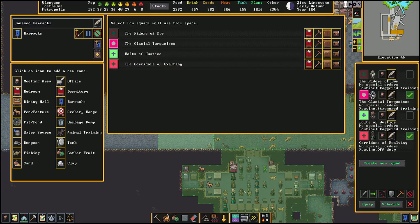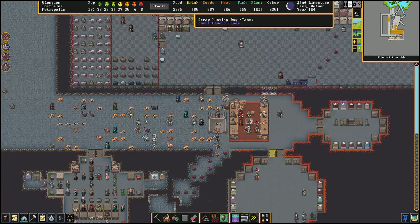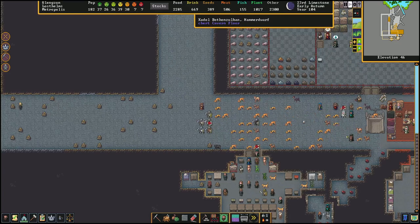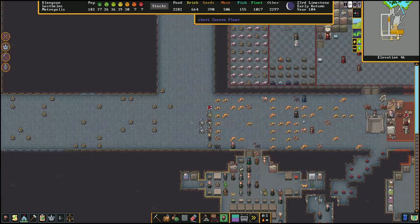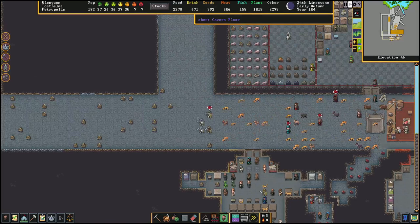Let's say this is the entrance to my base — let's put a barracks here in the Glacial Turquoise, set this to training, then I'll change the old one so there's no longer training allowed there. You'll see now they're moving over through my dogs and they're going to train over here instead. This means you can combine the station order with a train order, so they're training at the entrance. If I do get attacked or anything happens at my tavern, these guys are right outside. When there's no trouble they're still using the time effectively.